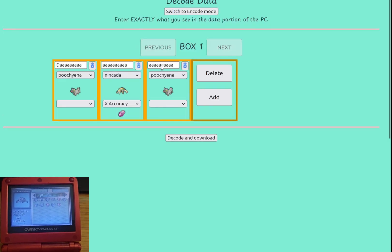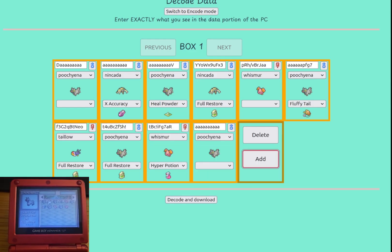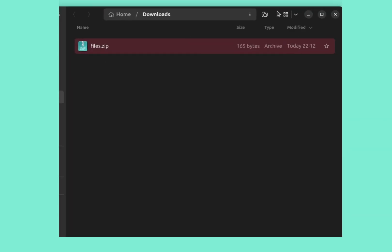Now to decode, which is the inverse of encoding — I just input what Pokemon I see holding what items into the site, press decode and download, and unzip.